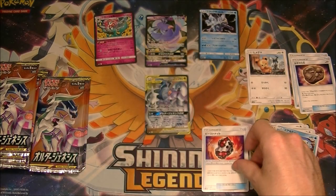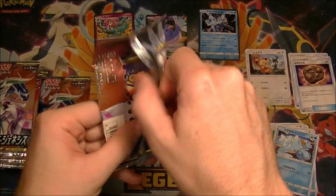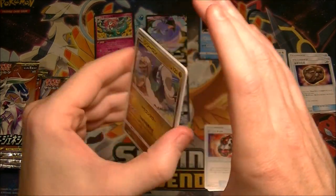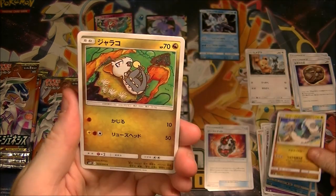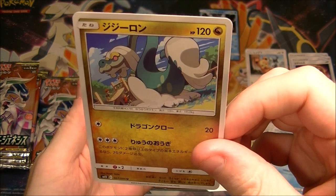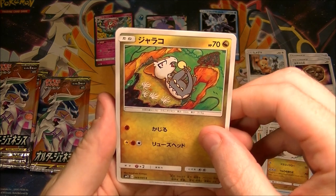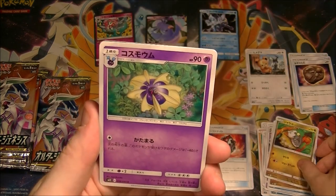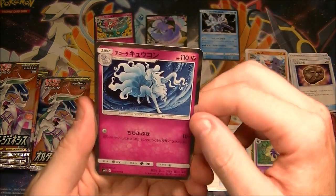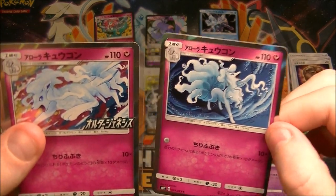Beast Knight: for every prize card you've taken, your Ultra Beast does 10 extra damage. Pretty good. Is there a playground in the background of that card? Yeah, just Drampa at the playground, lurking. That's pretty creepy. We've got another Comfey artwork — I like that one too. Cosmom. There's the other statue card, and there's the Alolan Ninetales. So that's the alternate to this one — same card, just different artwork. I like both of them.